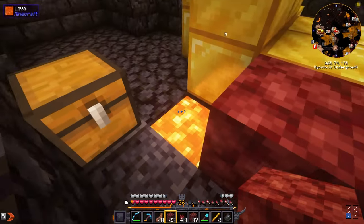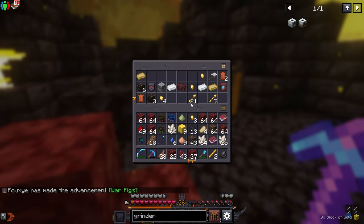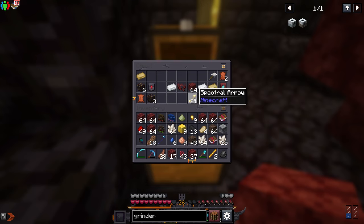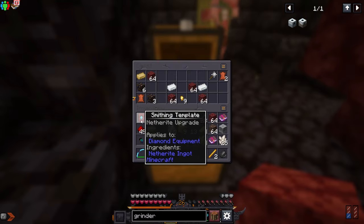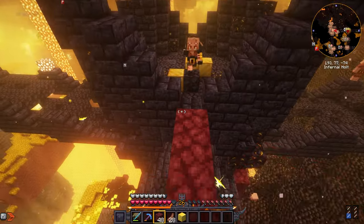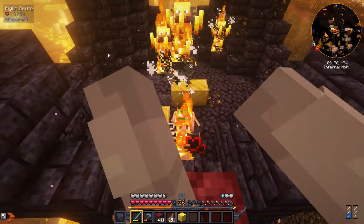I found this basin place — there's a bunch of gold blocks here, I will be taking all of it. What's in here? We have some upgrades, arrows, extra stuff, a lodestone, and a netherite upgrade — exactly what we need to upgrade our diamond stuff. I gotta be really careful here because there are hoglins and brutes.